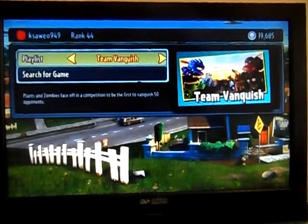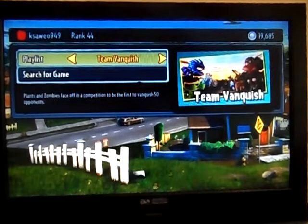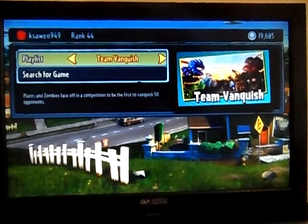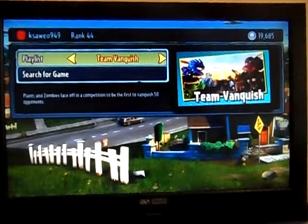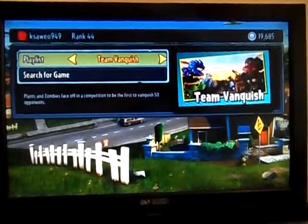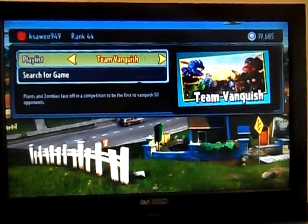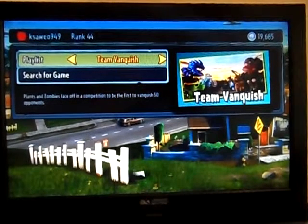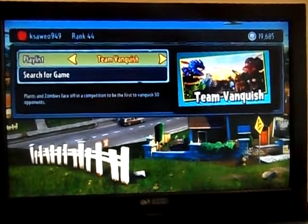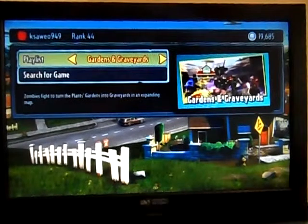In Team Vanquish you can be any character you want — upgraded, anything. It's a direct competition: plants against zombies, or zombies against plants. If plants get to 50 kills they win, and if zombies get to 50 kills they win. It's practically a team deathmatch.